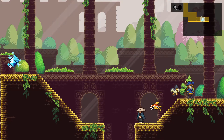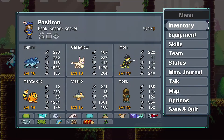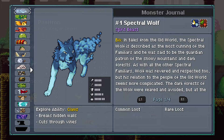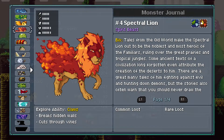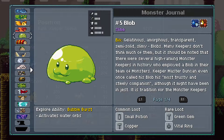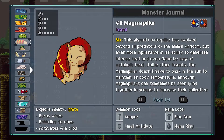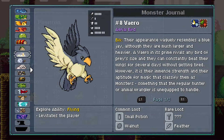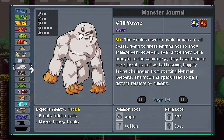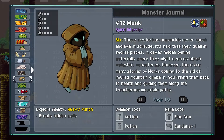Hey everyone, welcome back to Positron Play's Monster Sanctuary. We're in the Sun Palace. Something I wanted to check before we get started here is the Monster Journal — all of the monsters have unique art. I'll do a quick run through of all the monsters and their art. Are these in order of when we met them?